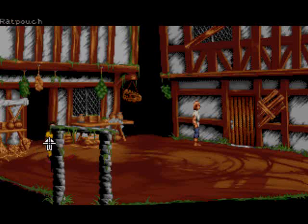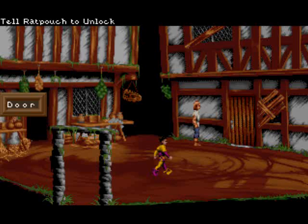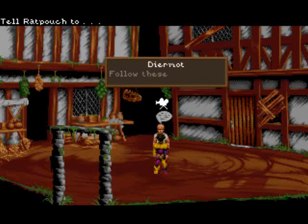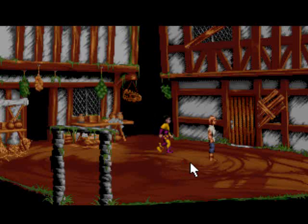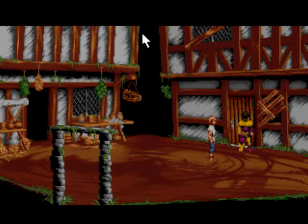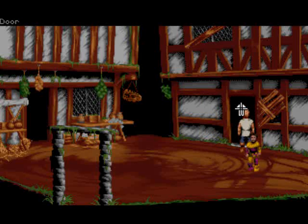All right. Come back here, Ratty. Now tell him to unlock the door. And nothing — okay. Oh, come on, do it. Will you do that? All right. So let's go in and hope that no squirrel is around.